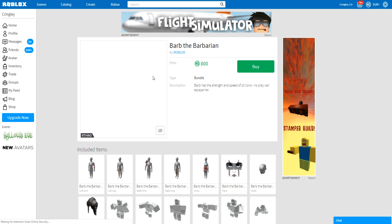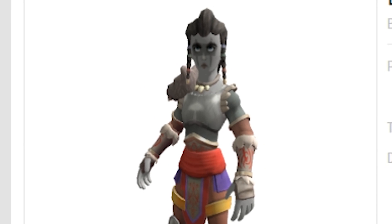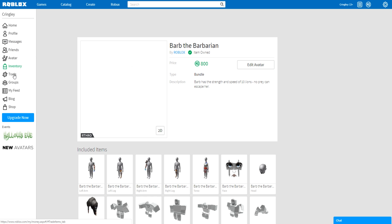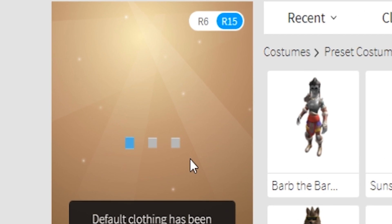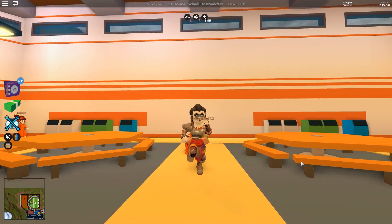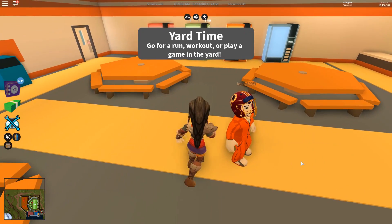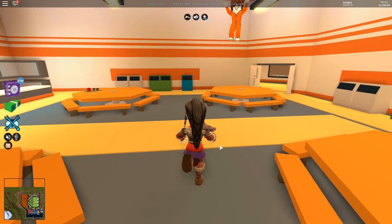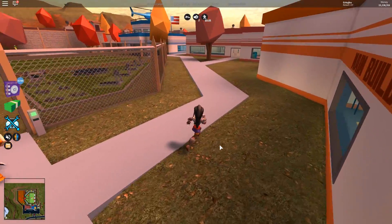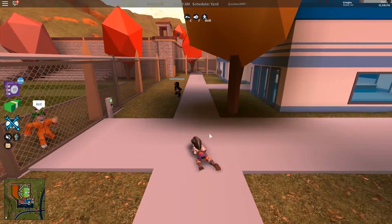All right next up we got the Barb, Barb the Barbarian - would you look at this! This one's creepy looking, it's got like a little wolf pet on the top of it too. 'Barb has the strength and speed of 10 lions, no prey can escape her.' Let's go ahead and buy that one. And boom there we go - pretty cool looking. Let's see it in game. Oh what the heck, this one's so creepy - look at her face. I'm excited to see what they come out with for Christmas - if they have a Christmas character that has my hat on it I'm gonna lose it.